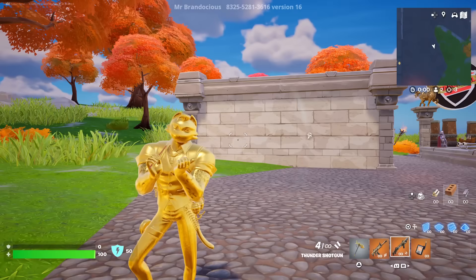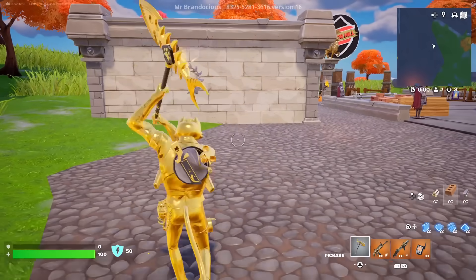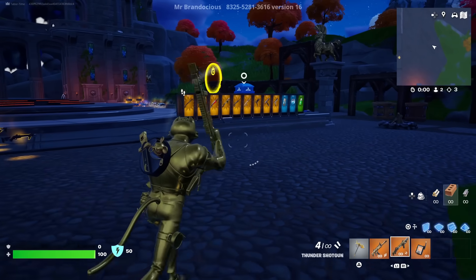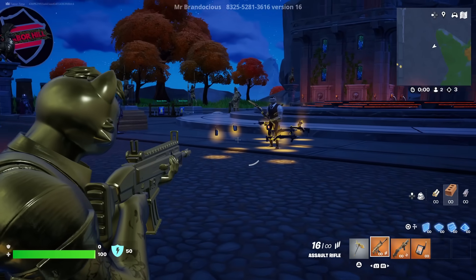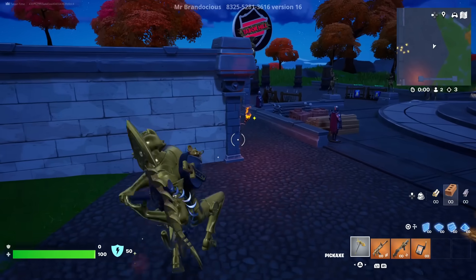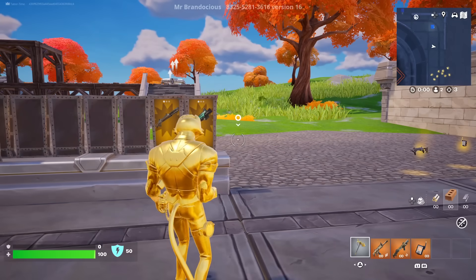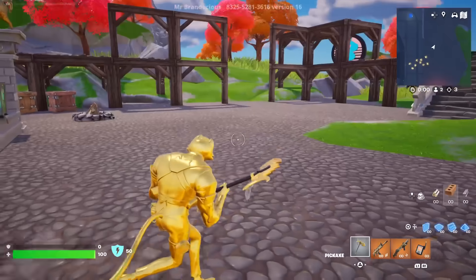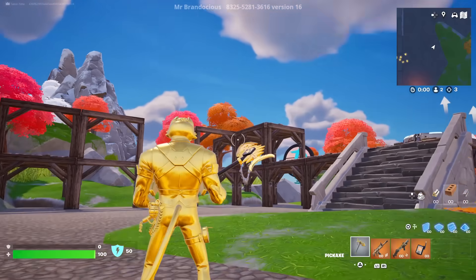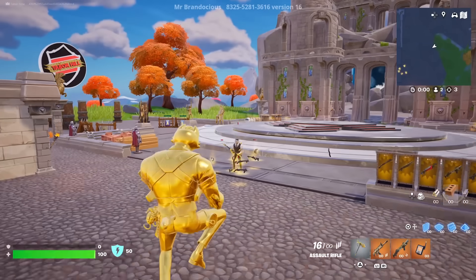The back bling still looks good with the fully gold skin, as does the pickaxe. In the dark it shows a more real gold color — just a little bright in daylight but looks solid. Without the back bling it's just okay; the back bling does add a little more to the character. The reactivity looks pretty good overall.